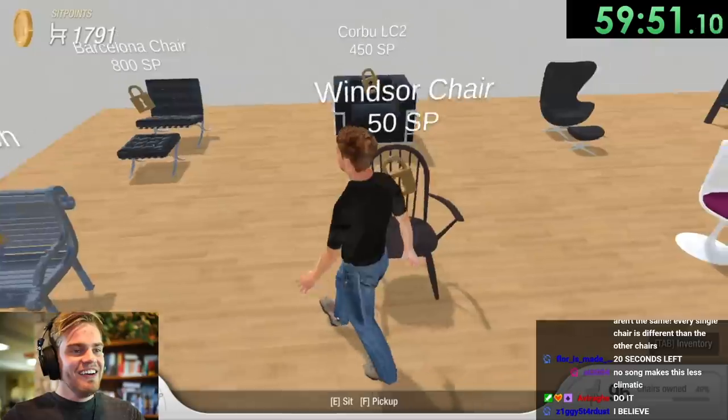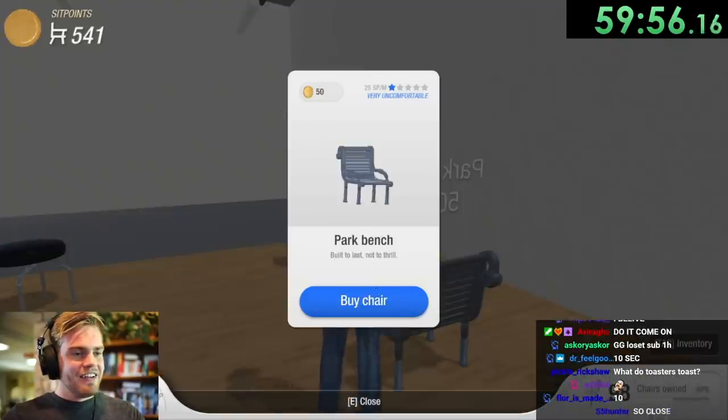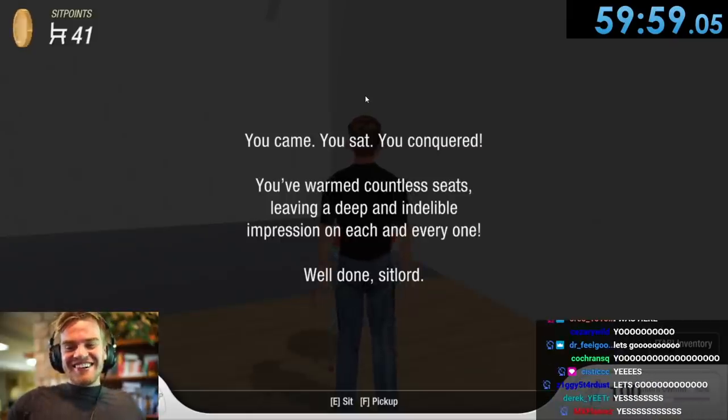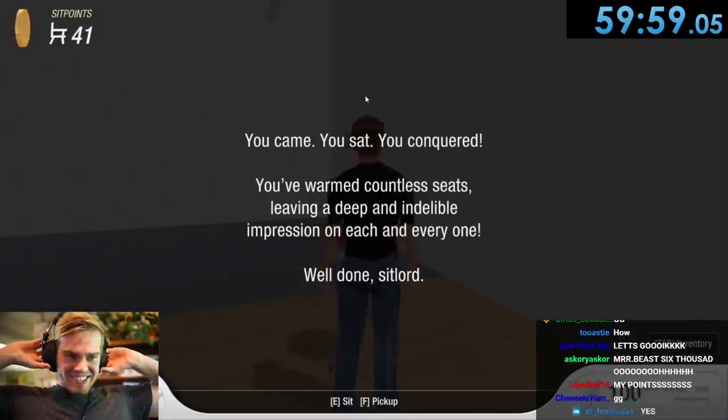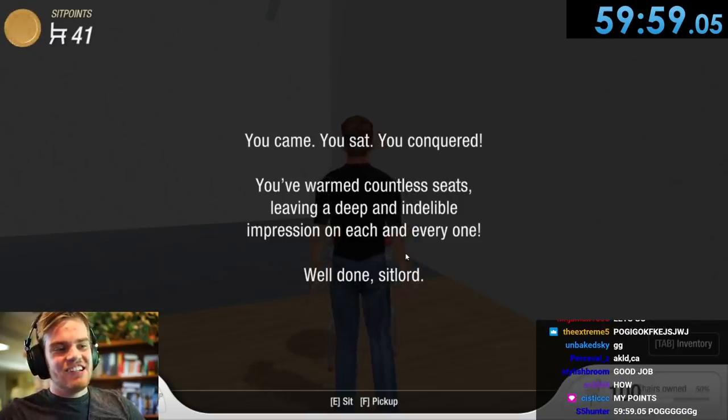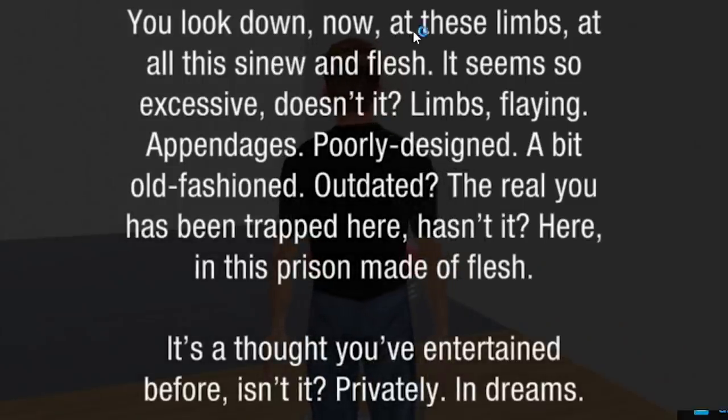10 seconds. 59... 59... Mr. Beast. You came, you sat, you conquered. You warmed countless seats, leaving a deep and undeniable impression on each and everyone. Well done, sit lord. You look down now at these limbs, at this sinew and flesh. It seems so excessive, doesn't it? Limbs flailing, appendages poorly designed, a little old fashioned, outdated. The real you has been trapped here, hasn't it — here in this prison made of flesh? It's a thought you've entertained before, privately in dreams.